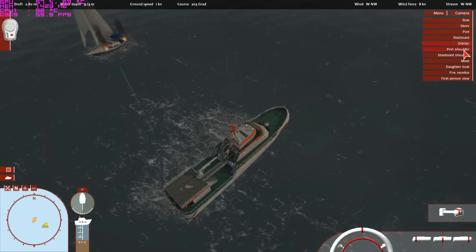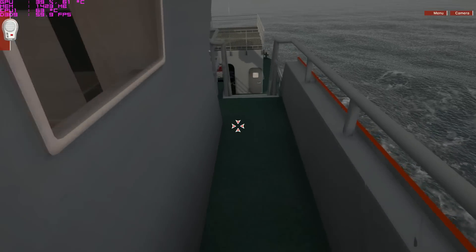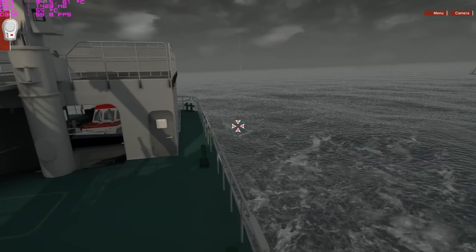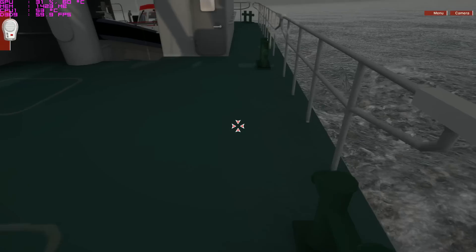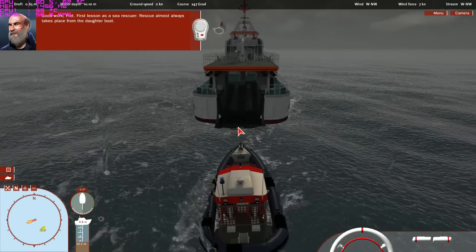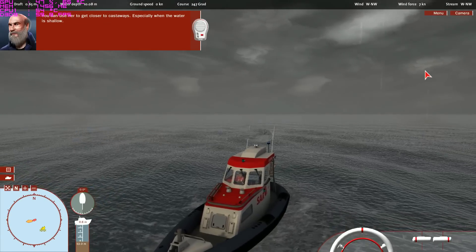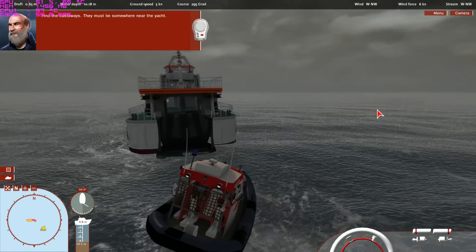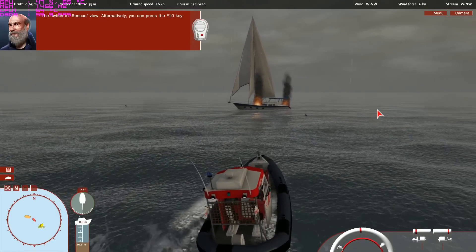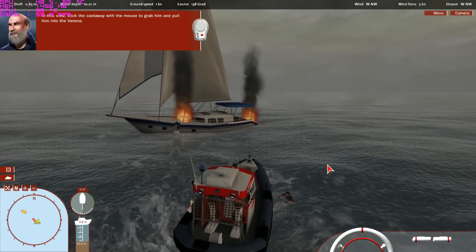What are you waiting for? I'm going to go into first person mode and go release the boat. Good work, Pete. First lesson as a sea rescuer — rescue almost always takes place from the daughter boat. You can use her to get closer to castaways, especially when the water is shallow. Find the castaways — they must be somewhere near the yacht. Head towards the castaway in the Verena so that he's on your right-hand side, then switch to rescue view. Alternatively, you can press the F10 key. In this view, click the castaway with the mouse to grab him and pull him into the Verena.